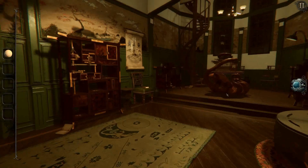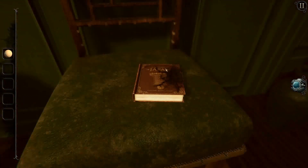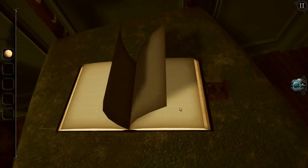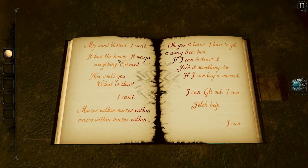I'm hoping most of this is at least culturally right and correct. I've got a book — History of Japan. I can't... my mind. House, what's everything? How could you? What is this? Mazes within mazes. I have to get away from him. Distract him. Feed something else.